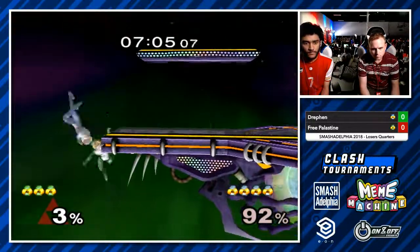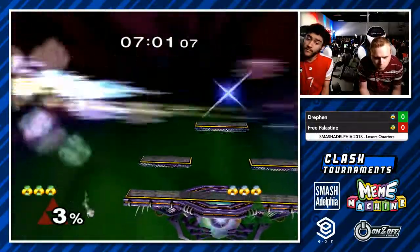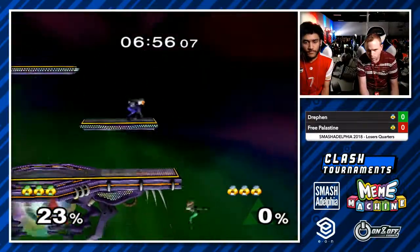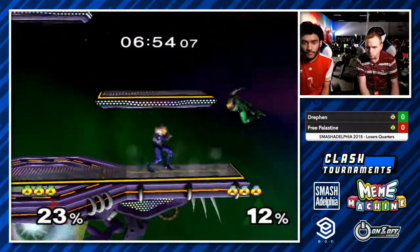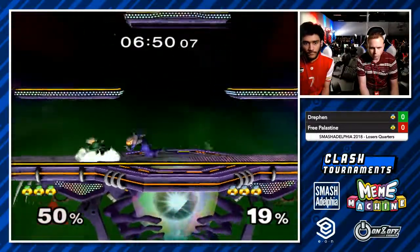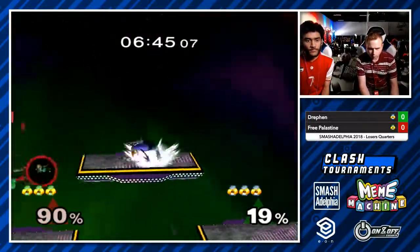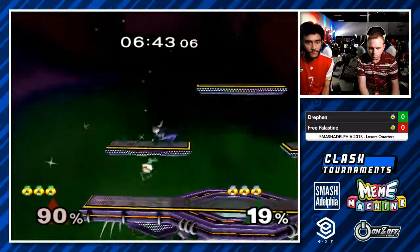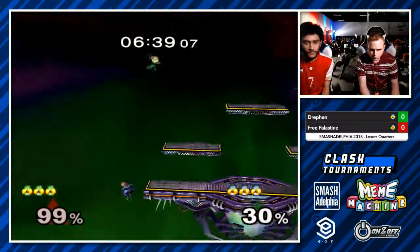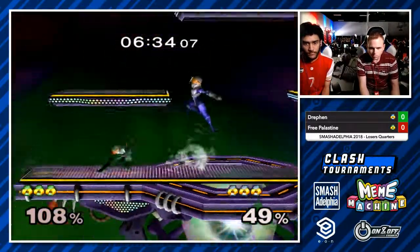I really like the dash back and he comes back in with kind of what Drefin was doing to Wizzy, honestly. He contests the airspace with that nair early — he's actually very good at calling out the jumps from Drefin, and it's been working wonders. How did he sweet spot from below? That was amazing. I guess the ledge is so thin that if your ledge-grab box goes sort of above you, you can grab it even if your back's where the ledge is. He poofed and then sweet spotted the ledge from below — that was phenomenal. I've seen Fox do it; I assume Sheik can do it too.